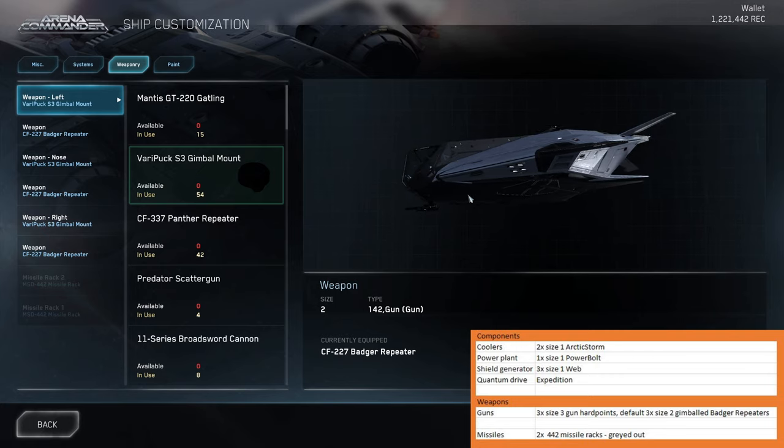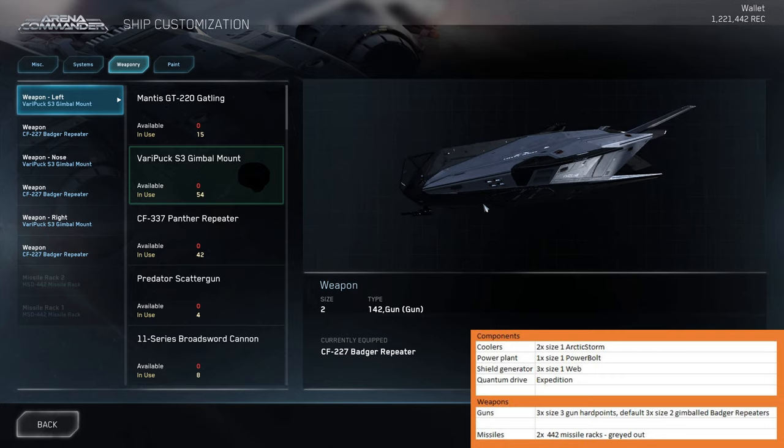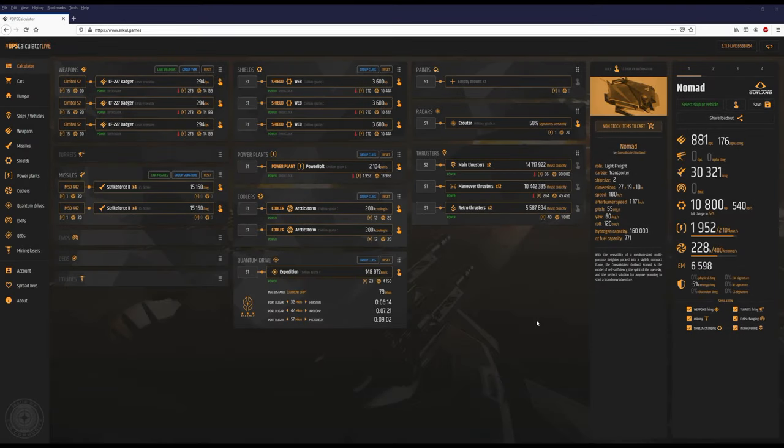Let's talk about the shields and let's go to Hercules' fantastic calculator. Hercules does such a fantastic job with his calculator. The default loadout of the Nomad is three webs. One fine day CIG will restrict what kind of shield we can put in which ship, for example military shields only in military ships, but it's not today so I would take advantage of this. With three webs we have 10,800 shield HPs, but webs are really really bad.